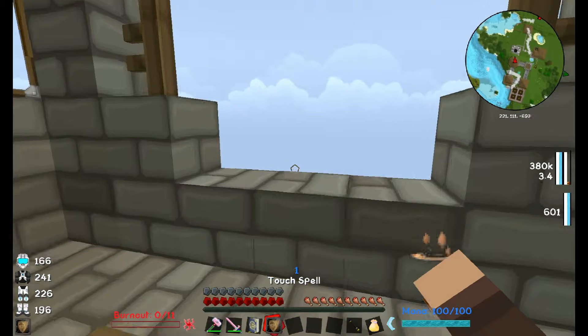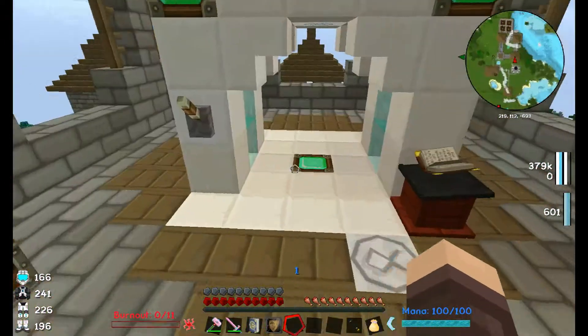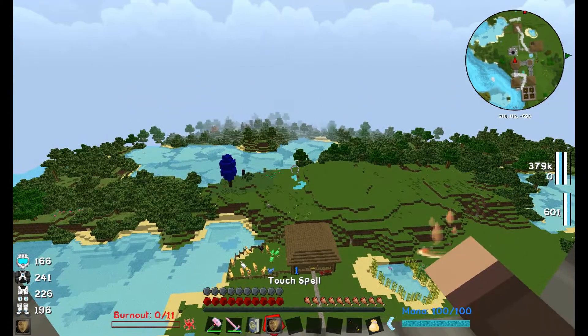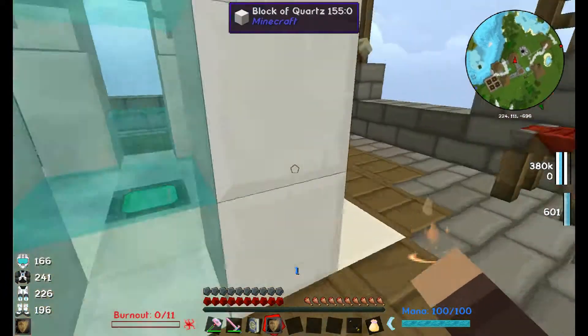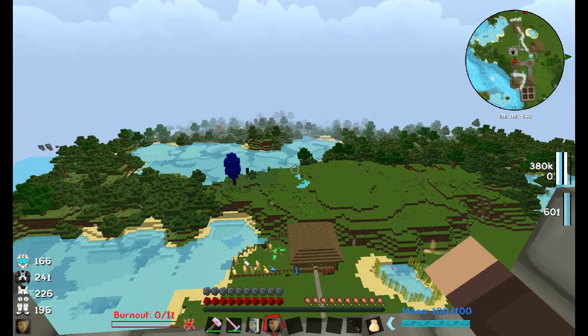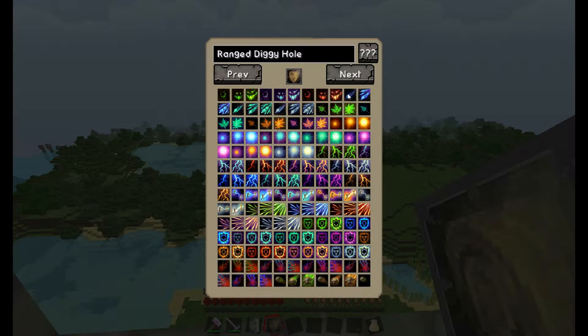Last episode I failed to mention the mana and burnout bars, which unlocked when I got my arcane compendium. As you can see I have 100 mana and 0 out of 11 burnout. Mana is what you need to cast spells. Your burnout goes up as you cast spells and will gradually decrease. The higher your burnout, the more your spells will cost. With this spell we right-click and it opens an interface which allows you to customize what picture you want for your spell.